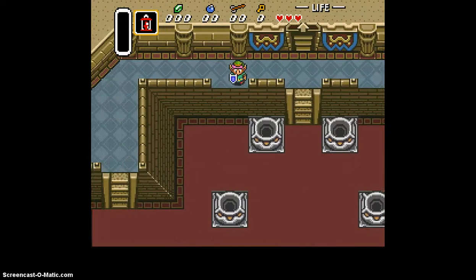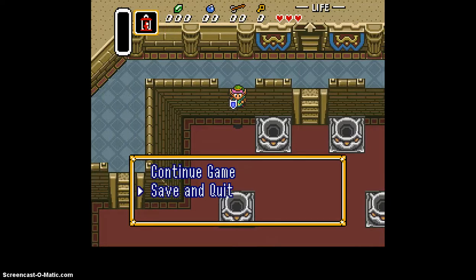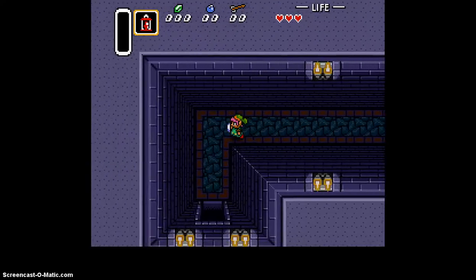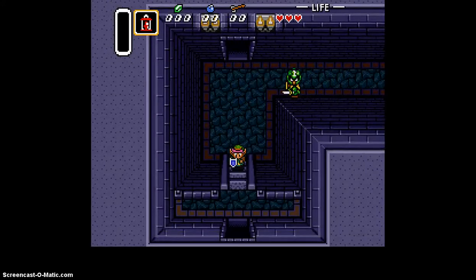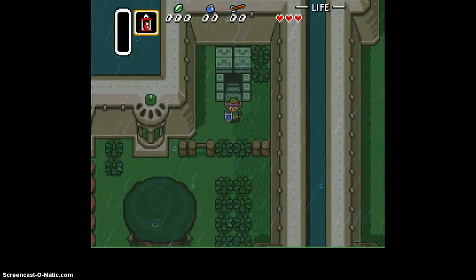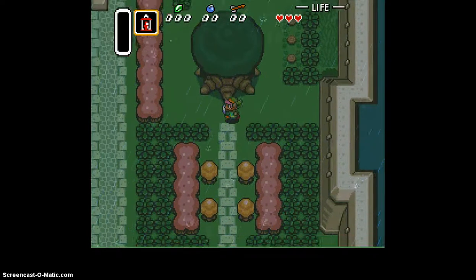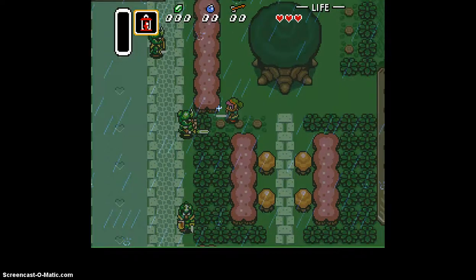So you jump off this ledge right here, press Select, save and quit. When we re-enter, we're back here, but the challenge is now not to get hit — that is the challenge. Getting hit totally cancels off the glitch and we'd have to try it all over again.